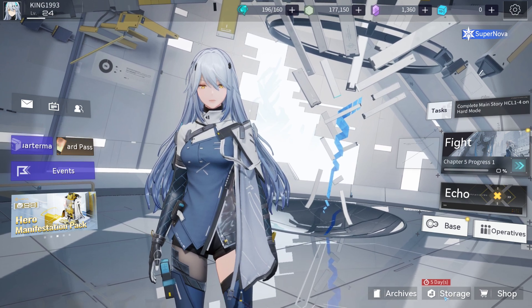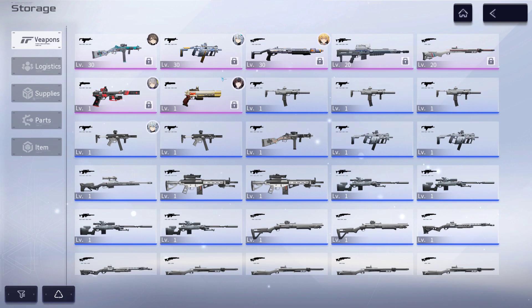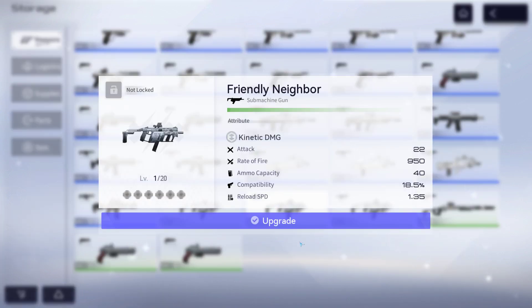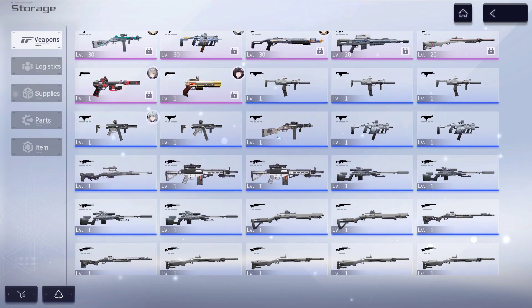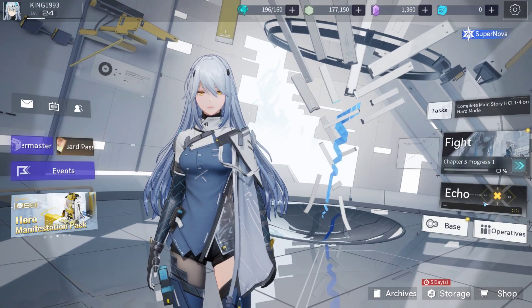The first thing I'll show you is the color code of the weapons. There are three color codes. This green one is a two-star weapon, this blue one is a three-star weapon, and this purple one is a four-star weapon.